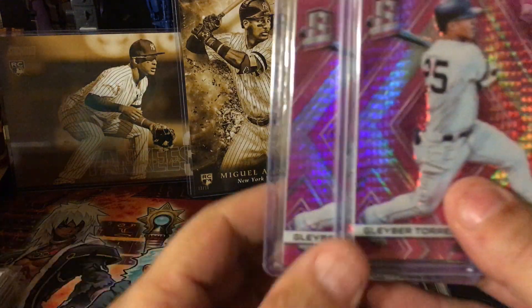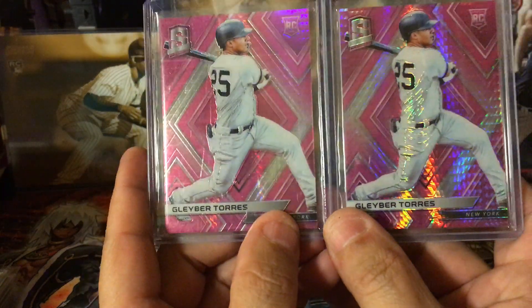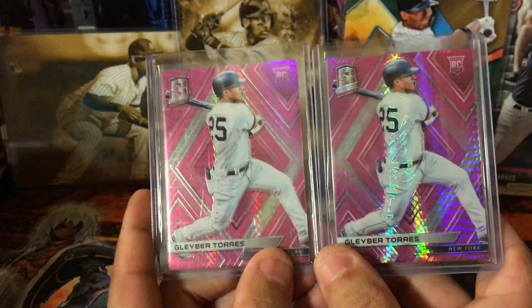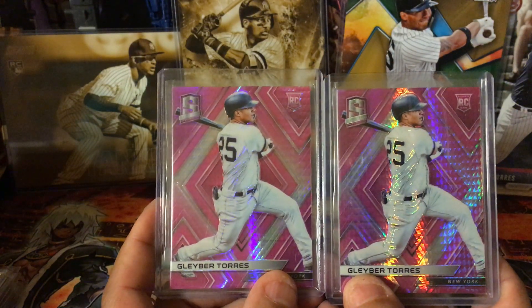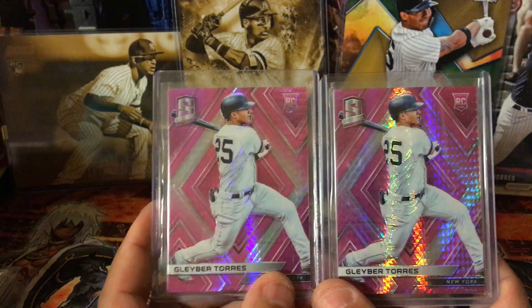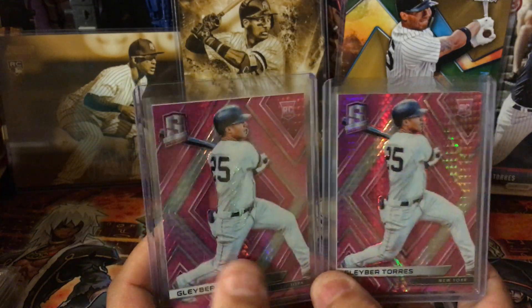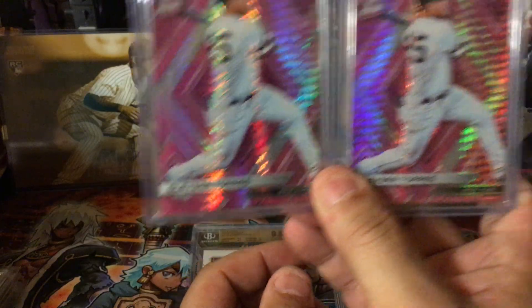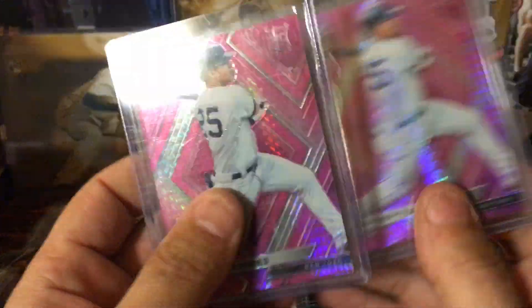These are the only two Spectra Glibbers I have — two pink Spectras. I do not have a pink NUR; I have one green to 25 and one green to 49 for the NUR. But I'm missing the pink NUR while having two pink Glibbers. It's weird how that works.